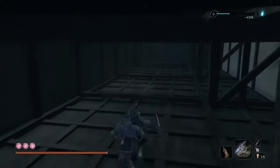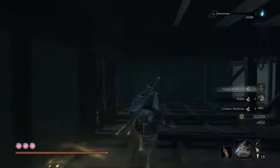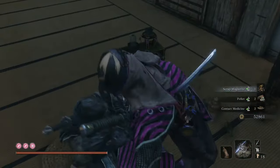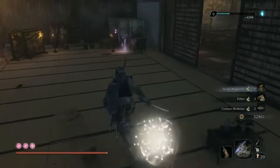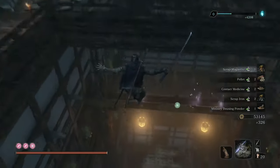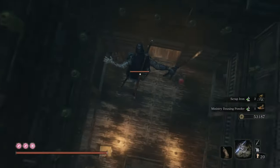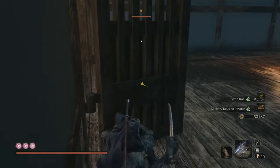Grapple up here and make your way over to this room. Drop in on this guy and kill him. Then just drop down here and grapple onto this beam. Lock onto the red guard on the left and drop down on him, then use Mortal Draw to take out the other one.